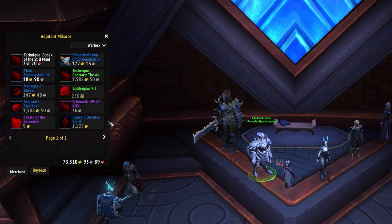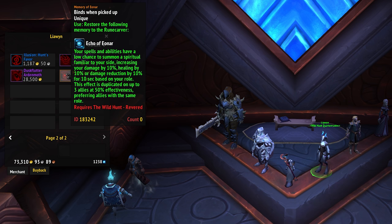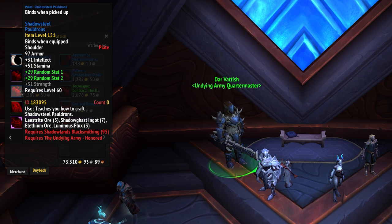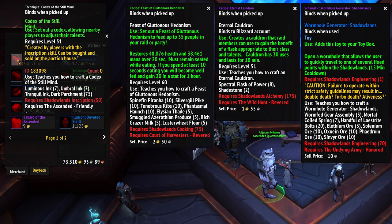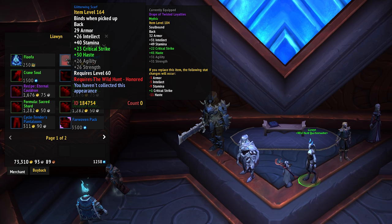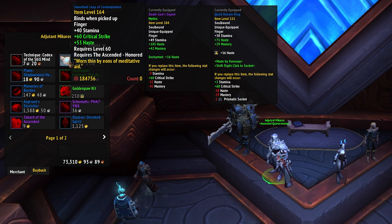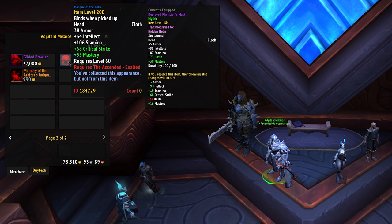Each rep also has a legendary effect to collect. All of these are general effects available to everybody, and most of them probably aren't going to be as good as your class-specific legendary effects, but if any of the legendary effects are actually good for you, that's one more reason to get your reps up. There are also a handful of crafted recipes locked behind these rep grinds — a few random ones like plate helms or crafted cloaks, but also some big ticket items: the wormhole generator for engineers, the new cauldron recipe for alchemists, and the new higher tier feast recipe for cooking all require reputation with various factions. Rep rewards also include some gear options — an item level 164 piece at Honored, a 181 item level piece at Revered, and an item level 200 piece at Exalted.